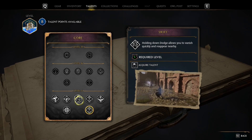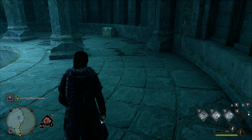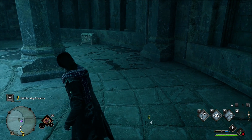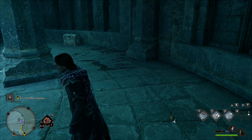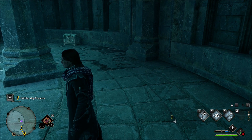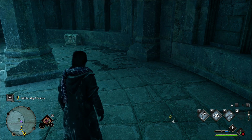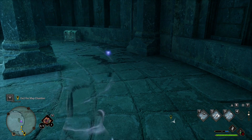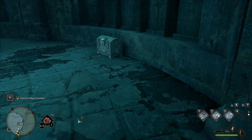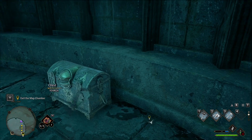During your travels you'll meet an eye chest. If you come close, the chest will lock up and you won't be able to take the treasure. You have to progress through the story until you learn the invisibility spell, and when you're invisible you'll be able to approach this chest and collect all its treasures.